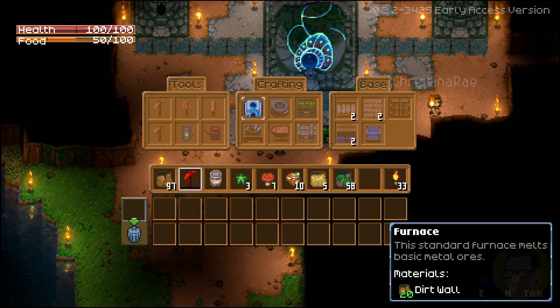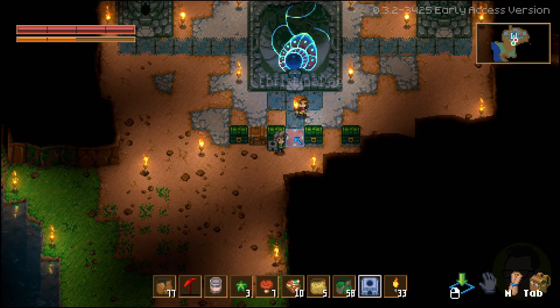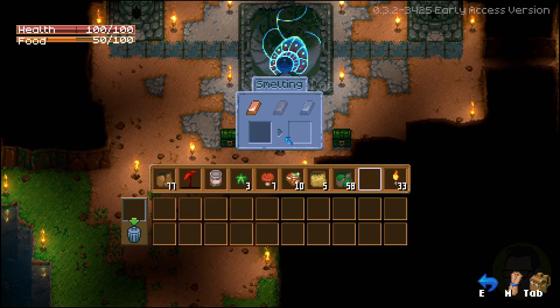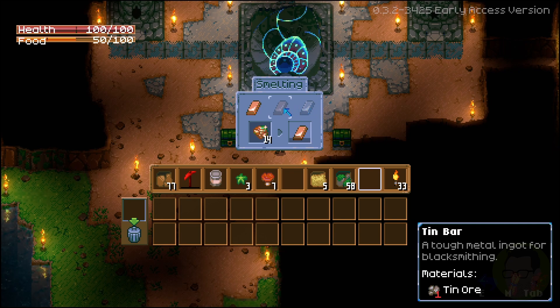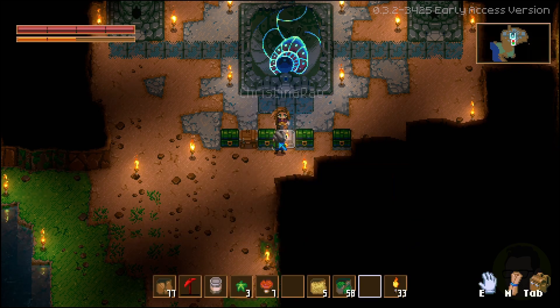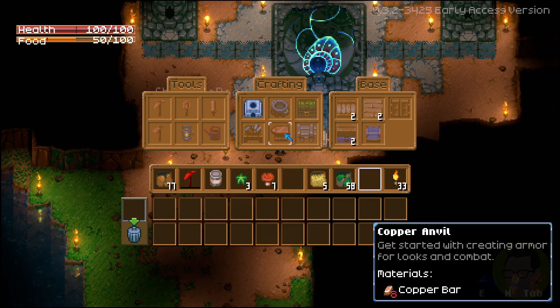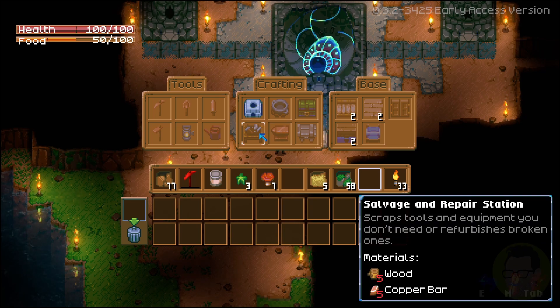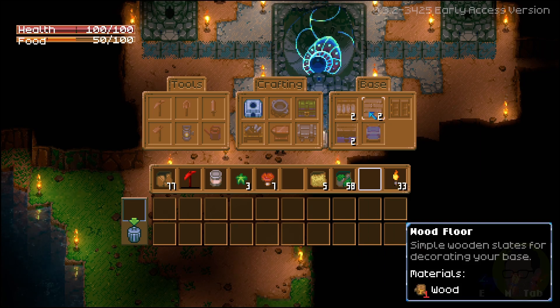What do we have? We've got a furnace, we can make small lanterns, we can make a copper hoe. What do we need? We need 20 dirt. You receive dirt walls when you're digging — we should be able to put copper in the furnace and smelt it. We've made copper bars! There's also tin bars and iron bars, so there's tin ore and iron ore out there too. Let me place my gravestone down for decoration — oh, did you die? Yeah I died.